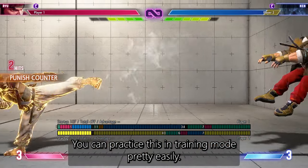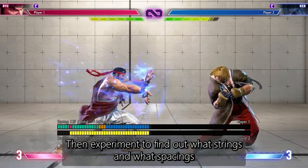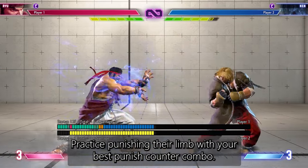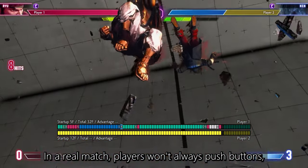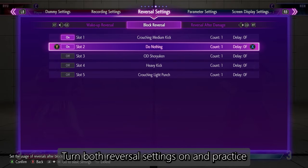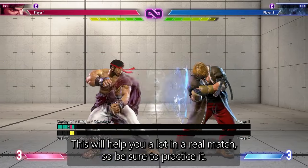You can practice this in training mode pretty easily. Take any character and set the dummy to do their longest reaching normal after block. Then experiment to find out what strings and what spacings leave you just outside of your opponent's attack range. Practice punishing their limb with your best punish counter combo. In a real match, players won't always push buttons, so set one more block reversal option to do nothing on guard. Turn both reversal settings on and practice whiff punishing the dummy only when you see the dummy whiff a move. This will help you a lot in a real match.